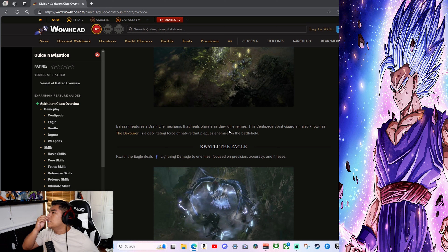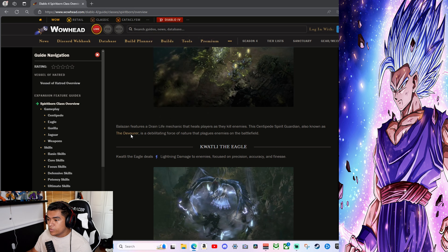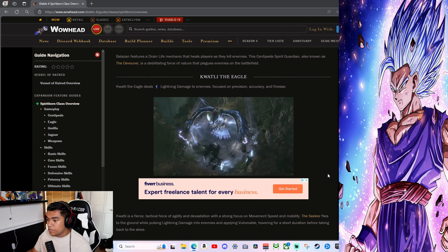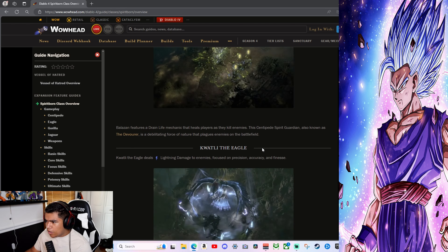The Centipede deals poison damage to enemies, centered around the theme of the cycle of life and death — endless, inescapable persistence. The Centipede features a drain life mechanic that heals players as they kill enemies.